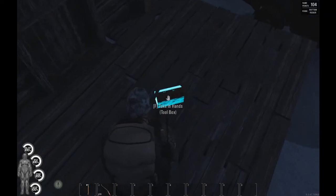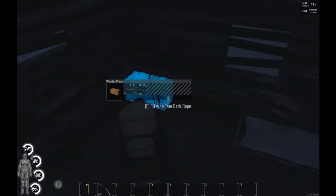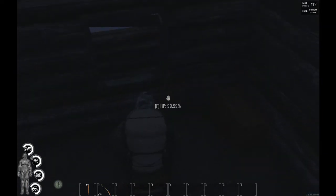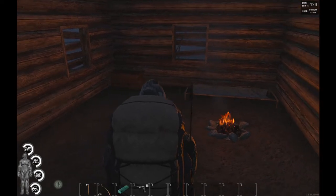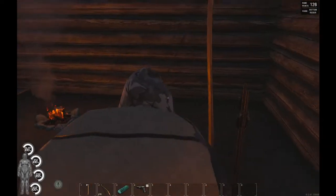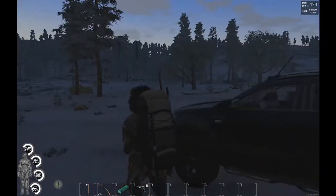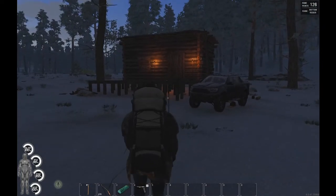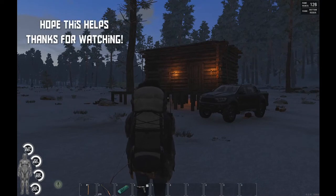Once you do that, set the interior of your base up - throw down a bed, put down a campfire, and build a storage box and you'll be good to go. Congratulations - at that point everything should be good, you should have your cabin base up, and from there you can build, fortify, and expand it however you please. That's it guys - hope this guide helps, go out there, get a nice home, get things going, and enjoy your Scum community. Anyway, take care, peace out, and I'll see you guys in the next one.